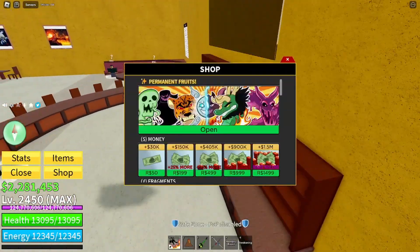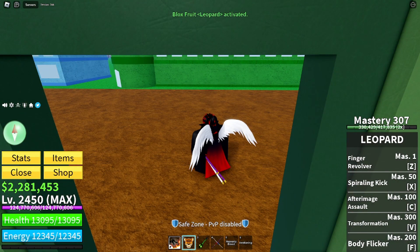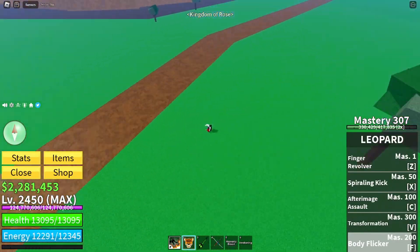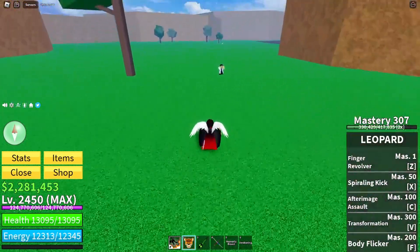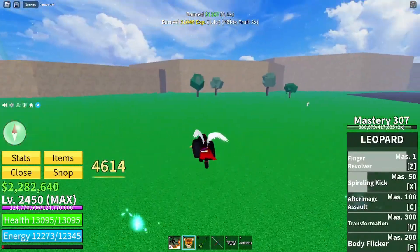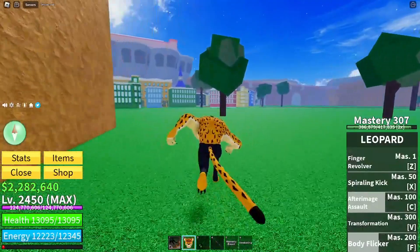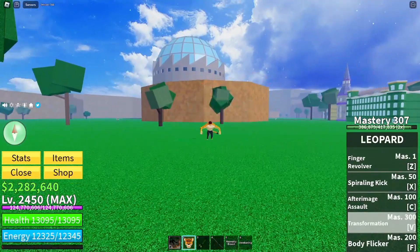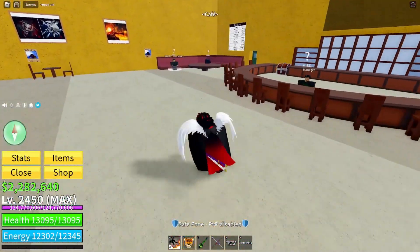We're in Blox Fruits now. I do have permanent Leopard, so if we go back to these moves — the Ancient Cutter — I'm pretty sure the F move is going to be like a travel move but still does damage. The Colossal Crusher — I'm pretty sure these moves are going to be fairly similar to Leopard in how they look, just a little. And you see that transformation? There's Leopard's transformation — see that little spirit thing pop up. I feel like they're going to do something similar with Mammoth.